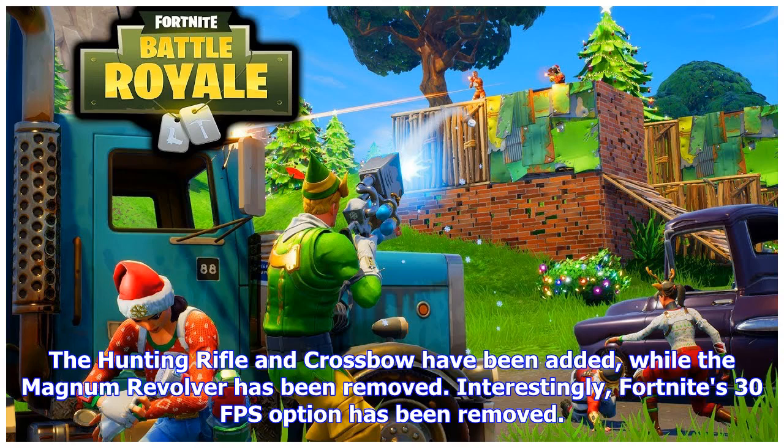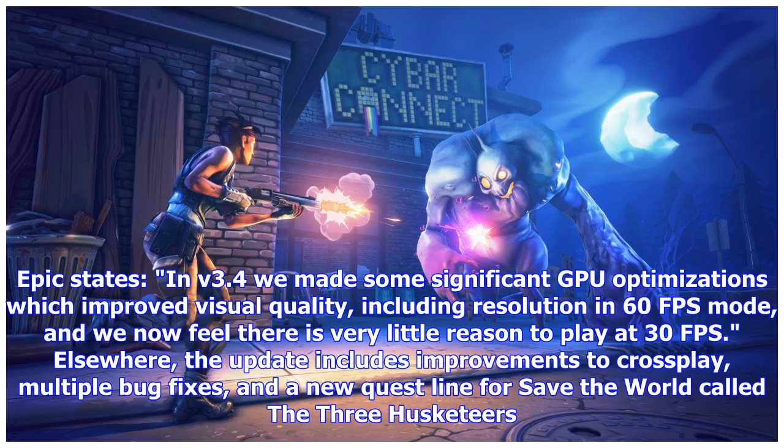Interestingly, Fortnite's 30fps option has been removed. Epic states: in V3.4 we made some significant GPU optimizations which improved visual quality, including resolution in 60fps mode, and we now feel there is very little reason to play at 30fps.